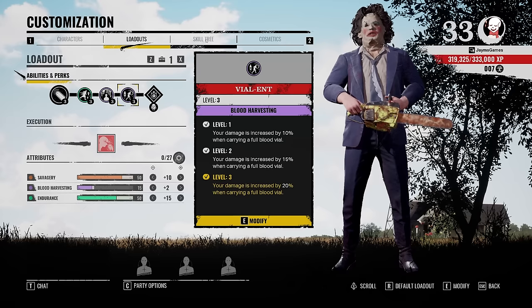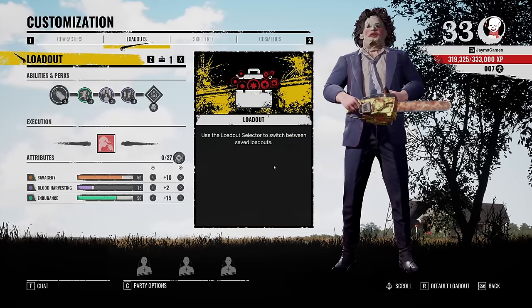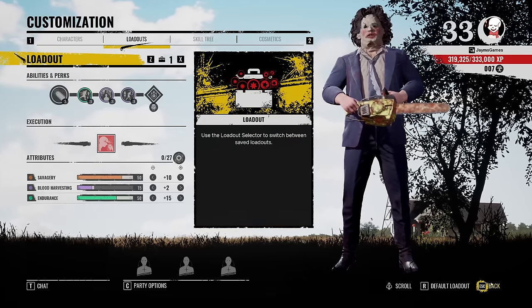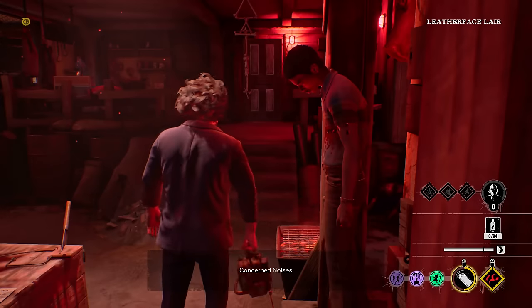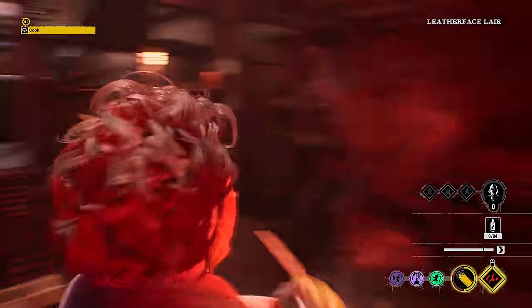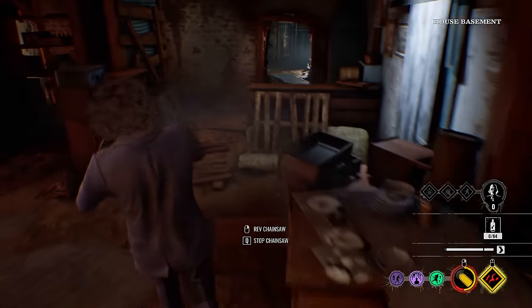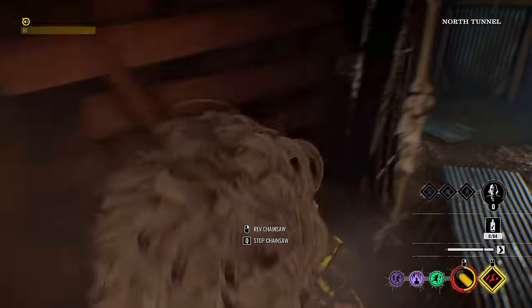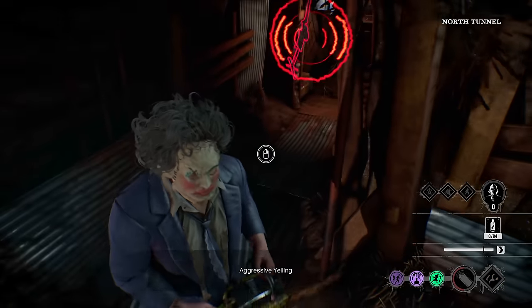So we went over the skill tree, the build, the whole loadout. Now all we got to do is go kill some people — I'm going to hop into a game. Alright everybody, we do have comms with this one, which is quite interesting. This is gas station — very rough start. Someone's already ran down here. He's on cooldown. He is going to bone stab me, unfortunately, but that's great — he's wasting all of his resources.